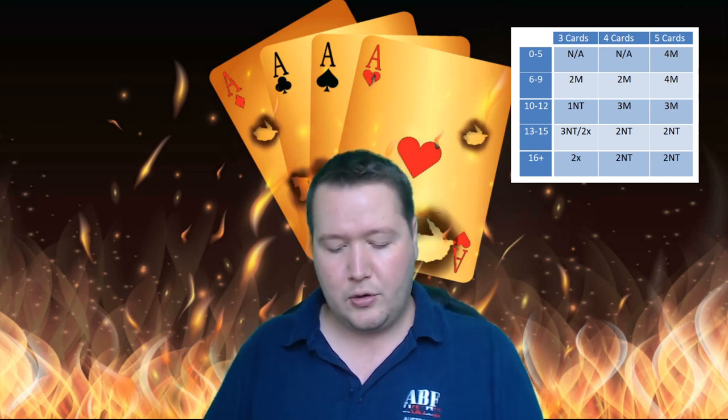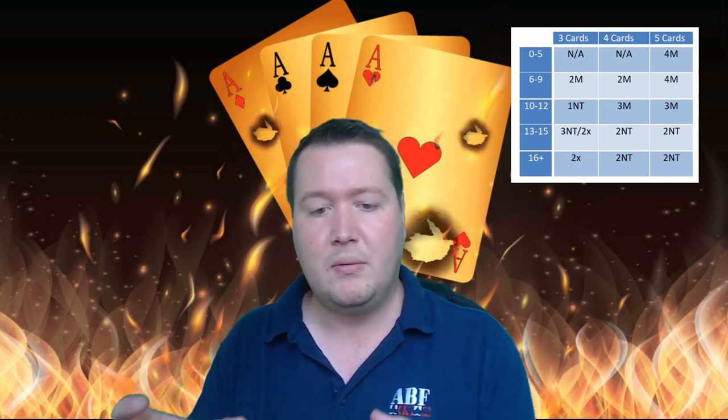For game-forcing hands of 13 to 15 points with three-card support, you've got two options. If you're completely balanced - a four-three-three-three shape - you can just bid three no-trumps. If you aren't four-three-three-three, typically what you'll do is make a two-over-one bid, just bid a new suit and then show three-card support later - typically bid two clubs and then support partner's suit subsequently. It's a delayed raise, but this one's game forcing so I'm a lot happier with it.